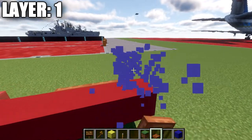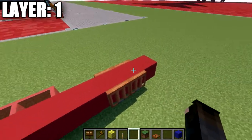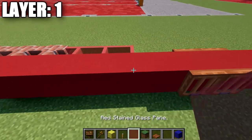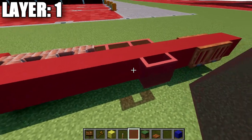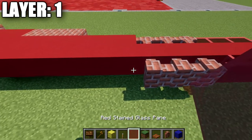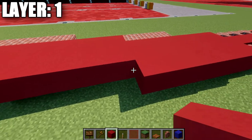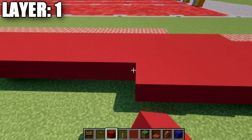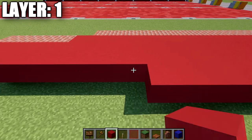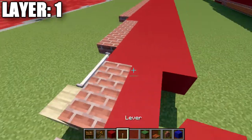After that, we're going to go to the second and third red concrete blocks from the front and place down our case wood trap doors. Skip a space, then place down three red stained glass panes followed by three brick walls. Then place down 35 red concrete blocks going back down the center line.